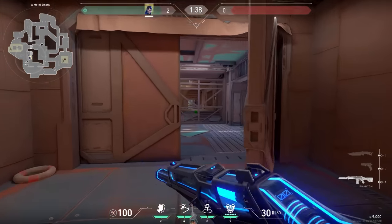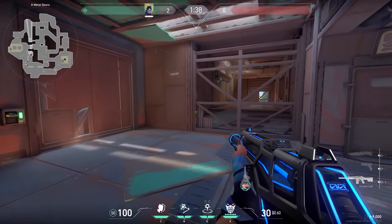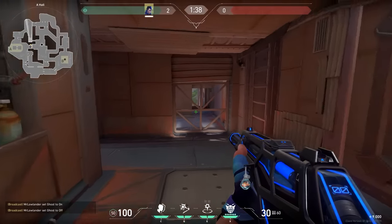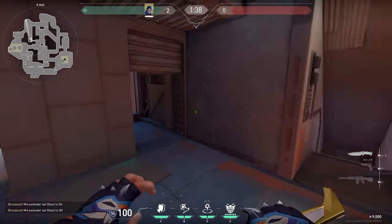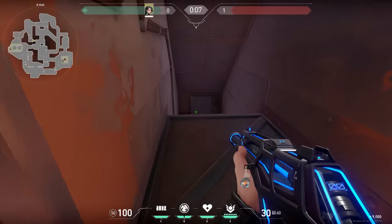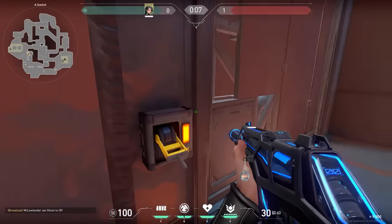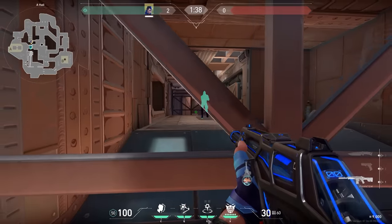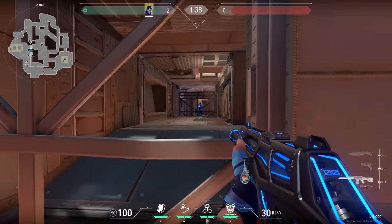Now let's go to Breeze and talk about this spot called Hall. From all the Valorant maps I think this is the spot I really don't understand. Before the map rework you could walk through over here, but now I think it's one of the most useless spots in the game. Do you actually use this trap door or this moving door? Let me know in the comments. Meanwhile, did you know that the Yoru clone can still walk through Hall? Very useless but cool to know.